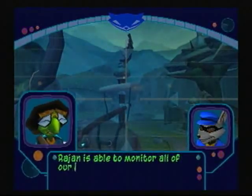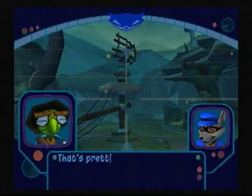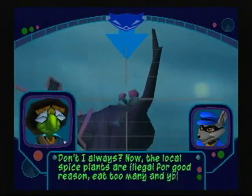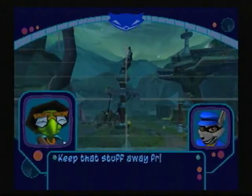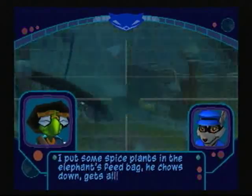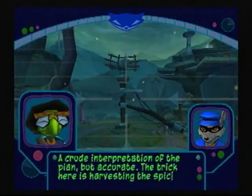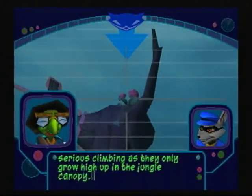Rajon is able to monitor all of our communications out here with that elephant-driven satellite array. You got a plan for shutting it down? Now, the local spice plants are illegal for good reason — eat too many and you'll go into a fit of uncontrolled rage. I put some spice plants in the elephant's feed bag, he chows down, gets all crazy, and then presto — the satellite's in pieces. The trick here is harvesting the spice plants; you'll have to do some serious climbing as they only grow high up in the jungle canopy.